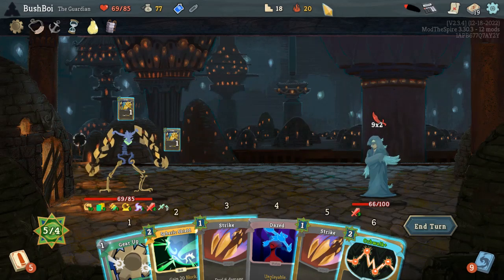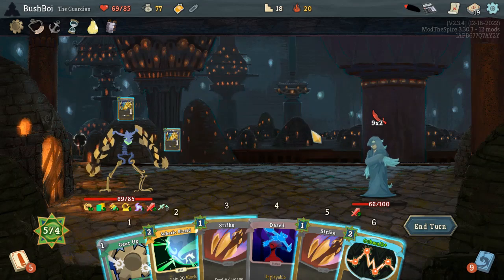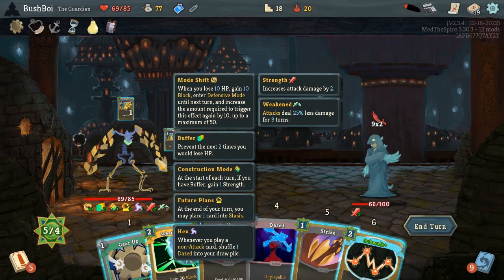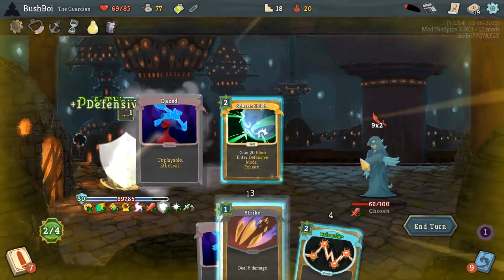Then it always alternates between a debuff of some kind and then a large attack. The debuff is either giving us Weakened and themselves Strength, or hitting us with a 12 damage attack that also makes us Vulnerable. And then on the damage turns, it's always a six-by-two attack. Of course this is three Strength, or a large — I want to say 18 attack, which is going to be 21 with three Strength. I'm basing that off of what I remember with Vulnerable being 31. It could be 21 base. But anyway, let's prepare for that next large damage turn.